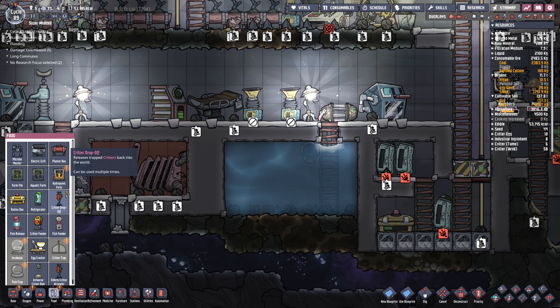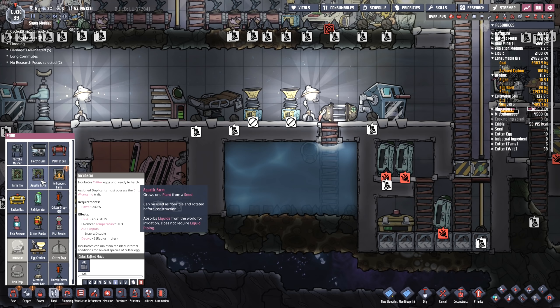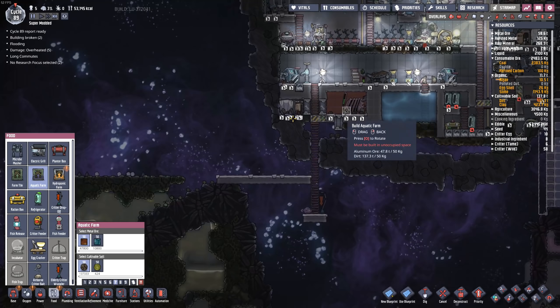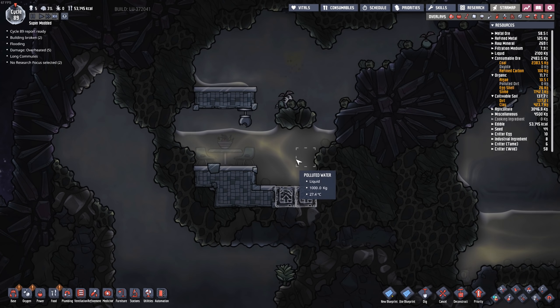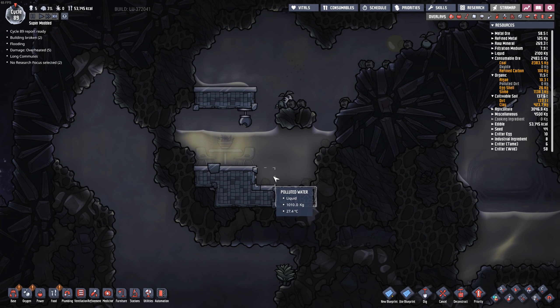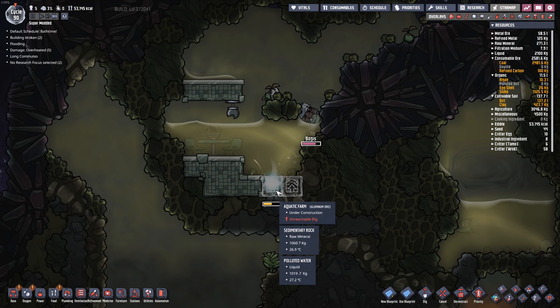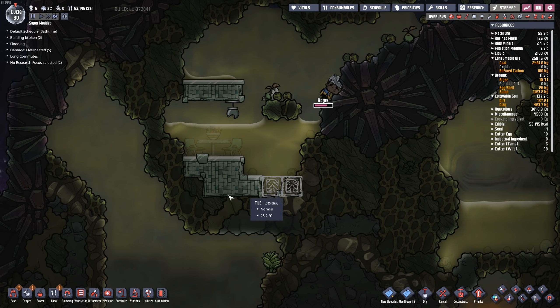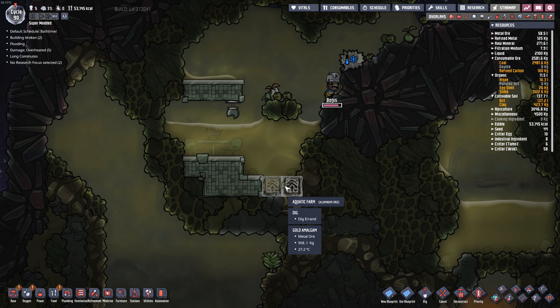Under food we've got the hydroponic farm, critter trap, fish incubator, all the normal stuff. But there is one new mod — the aquatic farm over here, from the mod aquatic farming. I'm going to go ahead and build that right over there. Rather than needing a pump in order to pump water into the tile, you just build the farm tile underneath, and if it's underwater any of those underwater plants will automatically have water supplied to them. That's pretty handy. It's actually about the same thing that can happen with an algae terrarium if you were to drip water onto it — same sort of idea, but just in a farm tile.